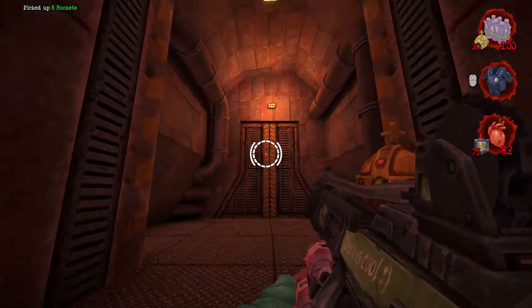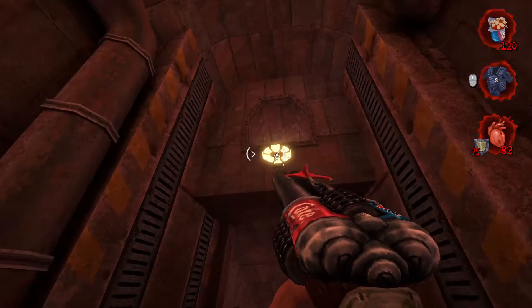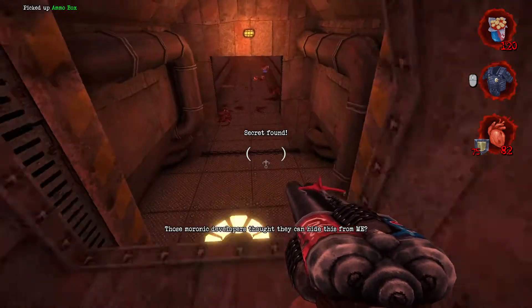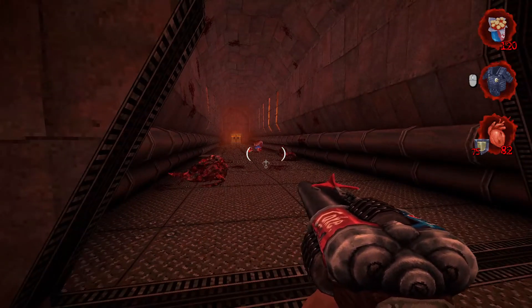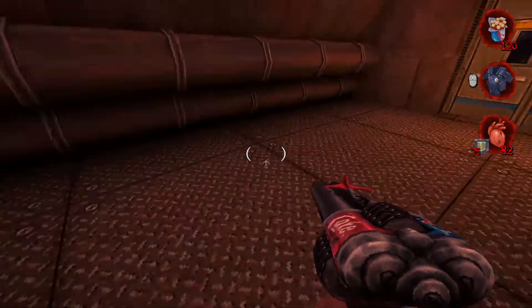A couple of enemies that will come through this door right here — take them out and then we'll grab the final secret. We'll just slingshot our way up here and grab this poster. This spot right here: when you walk forward, the floor is going to start to fall and you can actually make it to the other side, just like that.